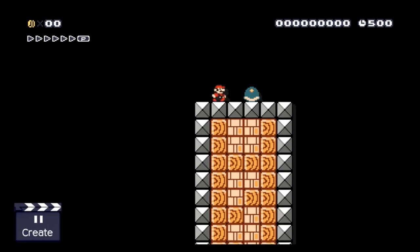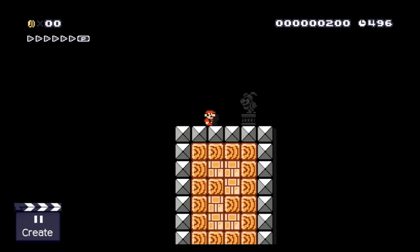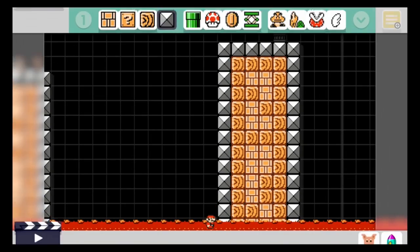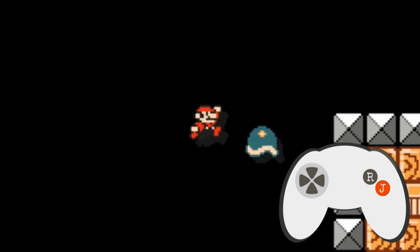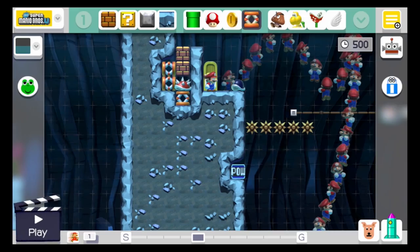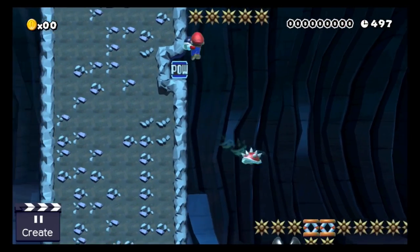Here's the first expert mechanic: the shell jump. Mario usually would not be able to jump to the platform to his right, but with the help of the small buzzy beetle shell and some muscle memory magic it's suddenly possible. Pulling this off is rather easy — all you need to do is throw the shell at the right moment and keep the jump button pressed. Jumping on shells in general makes a pretty cool mechanic for super expert levels.